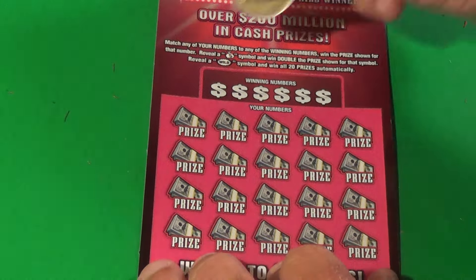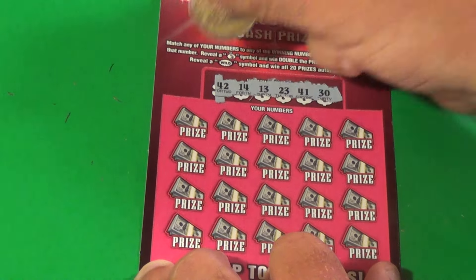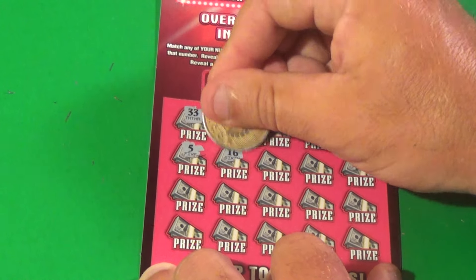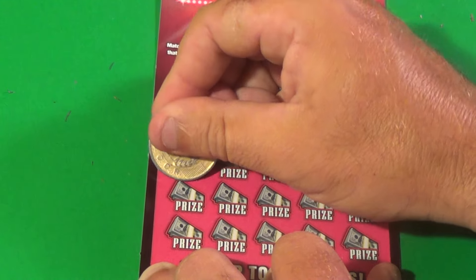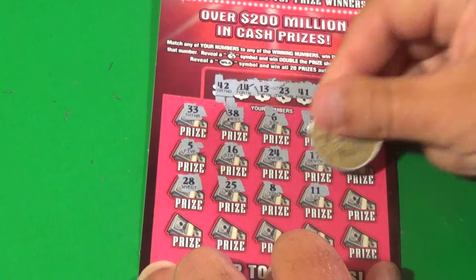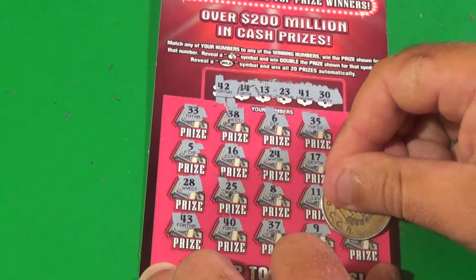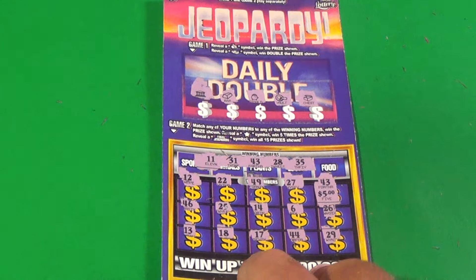Last Bonanza ticket. Need 42, 14, 13, 23, 41, and 30. Our numbers: 33, 38, 6, 35, 12, 5, 16, 24, 17, 7, 28, 25, 8, 11, 4, 43, 40, 37, 9, and 45 — disaster. We spent 60 bucks and got back just five.